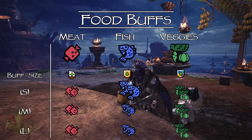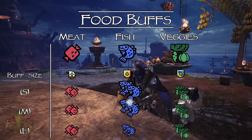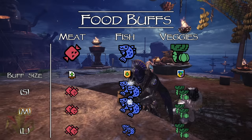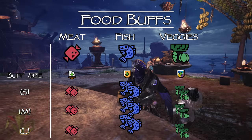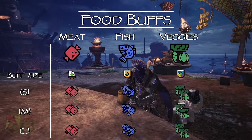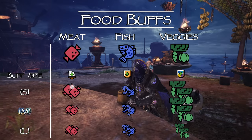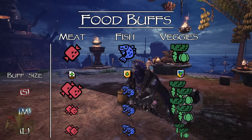For example, if you eat two fish you will gain a small defense buff. If you eat four fish you will gain a medium defense buff, and if you eat six fish you will gain the large defense buff. The ingredient types can also be mixed up for different combinations, like four veggies to gain a medium elemental resistance and two meat for a small attack buff, and so on. So that's food buffs.